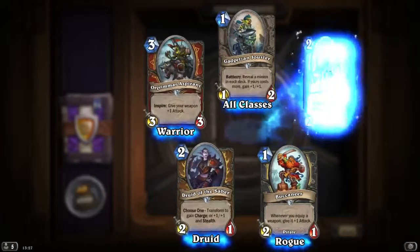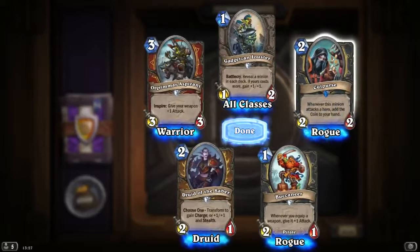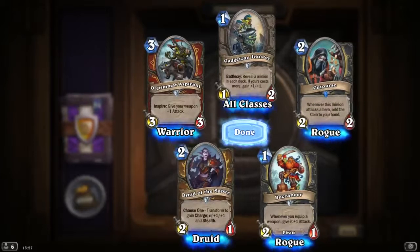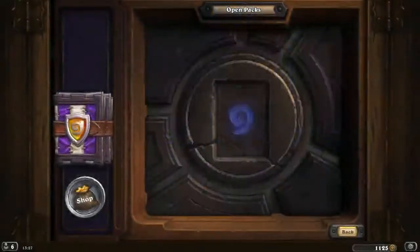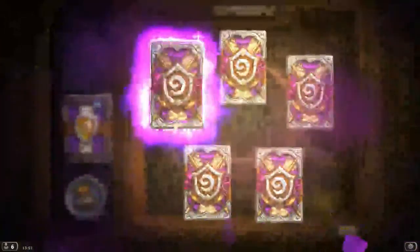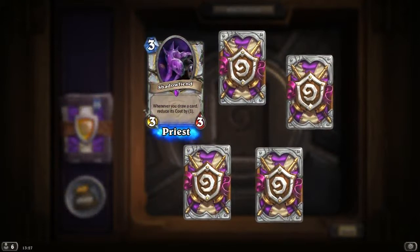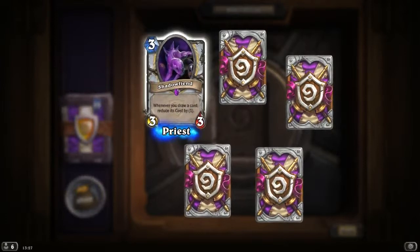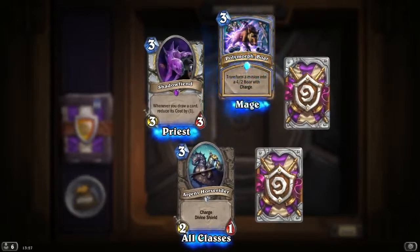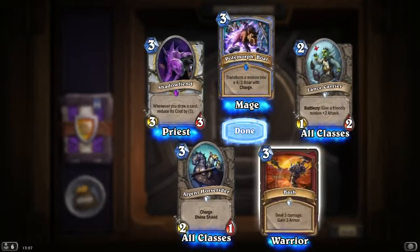Another Buccaneer. Cutthroat: whenever this minion attacks a hero, add a Coin to your hand — 2 mana 2/2. Wow, quite an interesting card. An epic straight away — Shadowfield: whenever you draw a card, reduce this card's cost by 1. Priest card, nice. Another Argent Horse Rider. Polymer Boar. Another Lance Carrier. And Bash: deal 3 damage, gain 3 armor, for 3 mana — that's okay, maybe armor-up Warriors will use it.